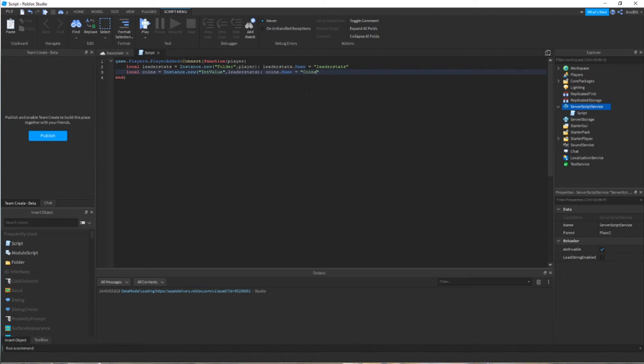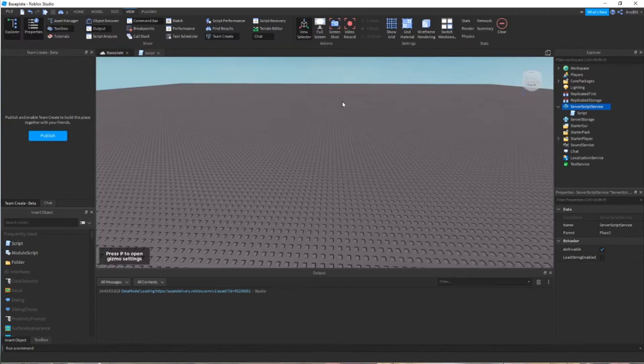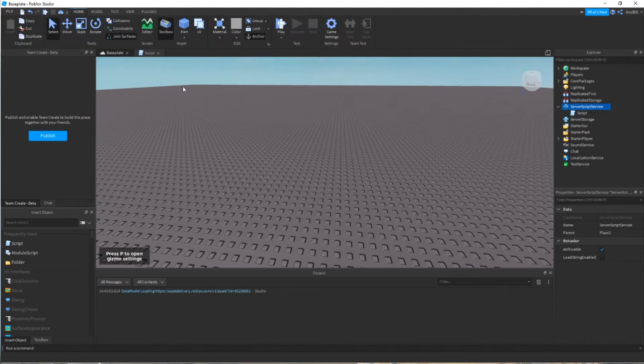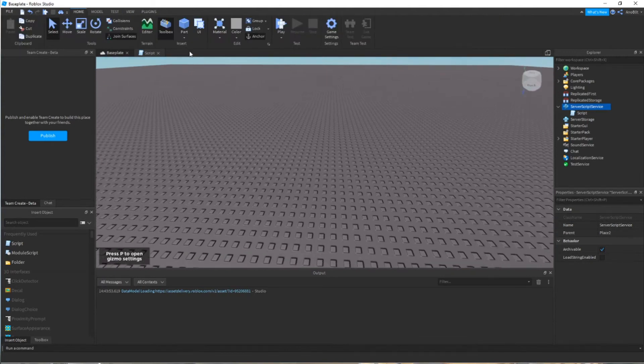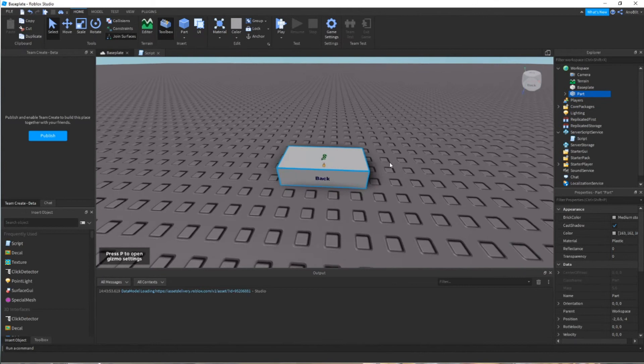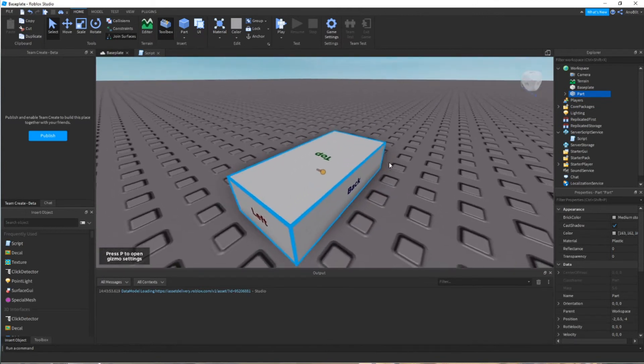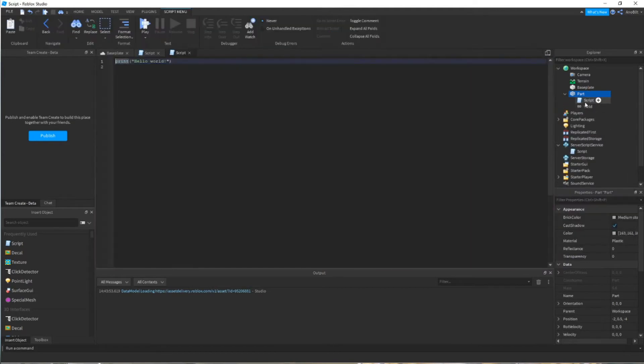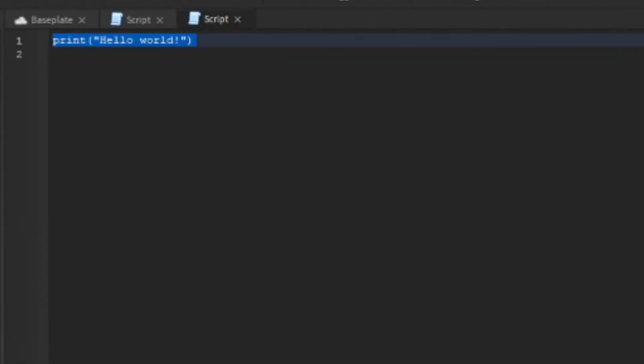Since I got requested to make a part that gives money, I'm going to place a part right there. Then I'm going to insert a script inside the part, and we're going to type the touch function: script.Parent.Touched:Connect(function).